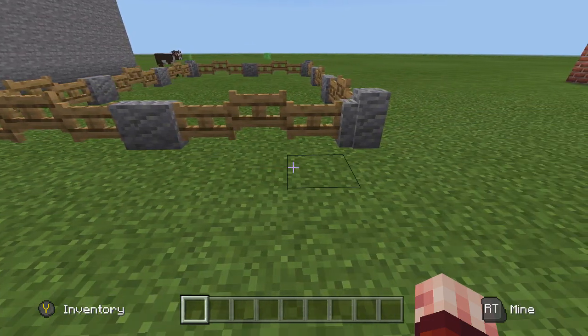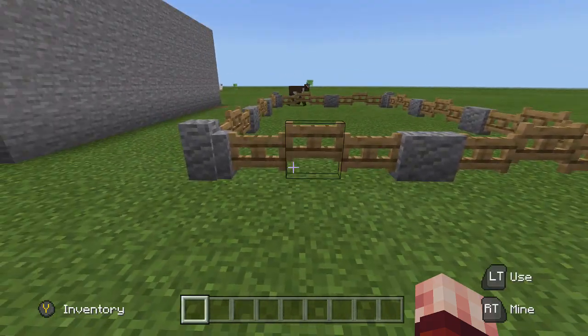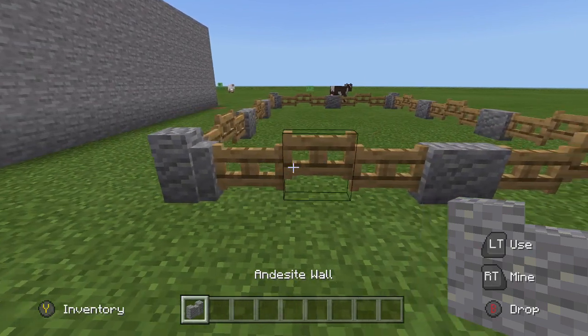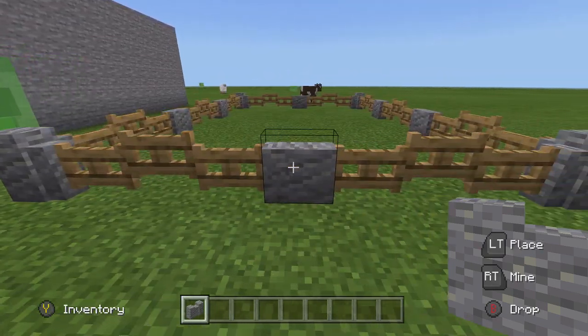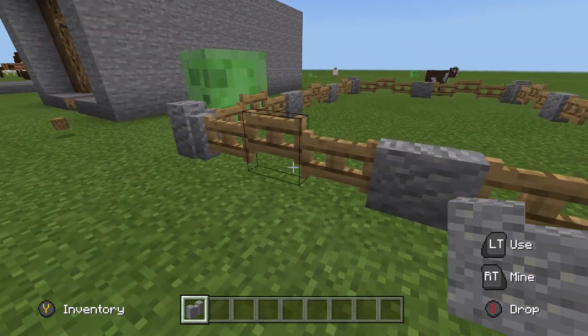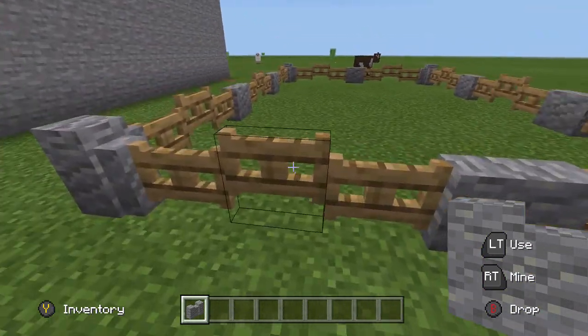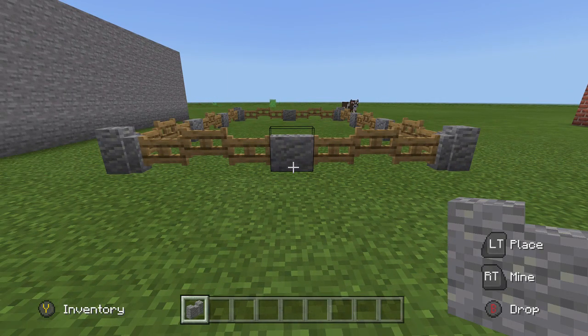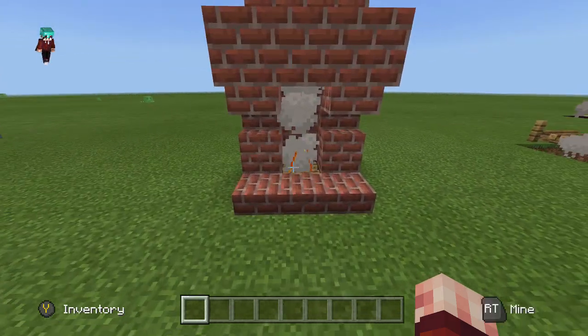Next is a unique fence design that makes the fence appear to go up and down. Simply place three fence gates in a line, and whenever you place a solid wall block next to it, the two on both sides lower down while the middle one stays up — making for a nice fence design.